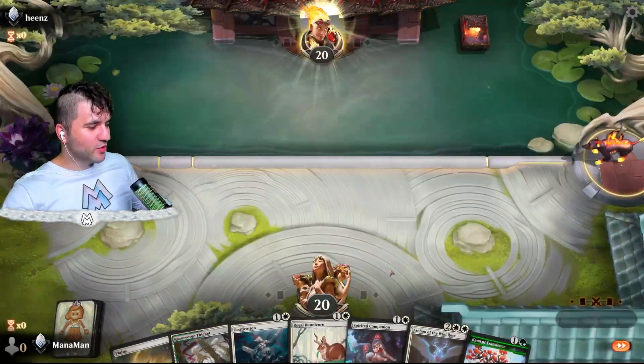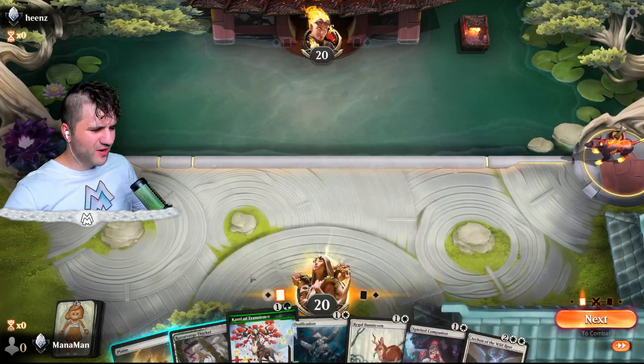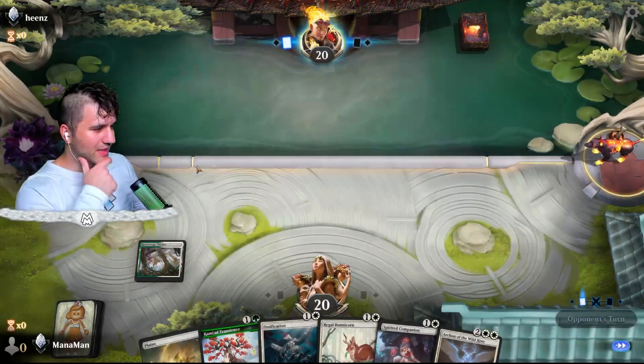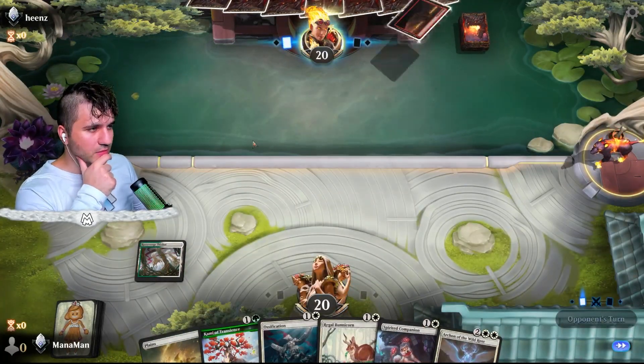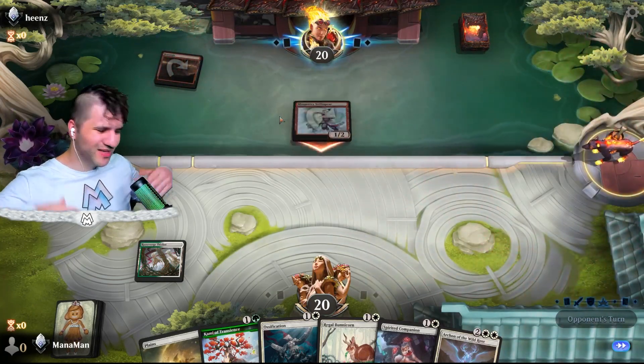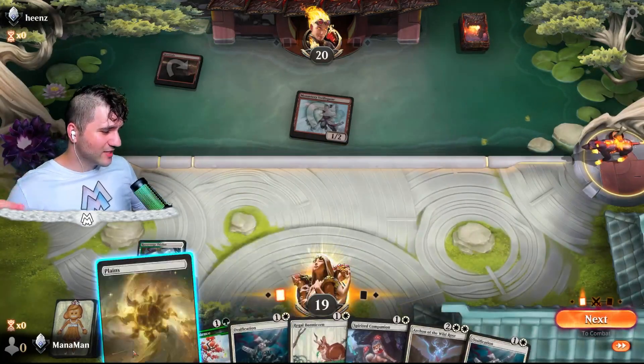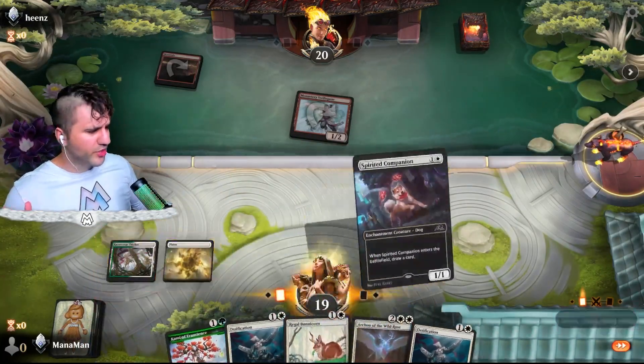Beans, how you doing? Let's go ahead and keep — this is actually a pretty good hand, we're even fixed up here. Looking good — got our thicket. So we're gonna go with some mono red nonsense — it is what it is, we've seen it a million times before. We actually have two Ossifications, so looking pretty good.